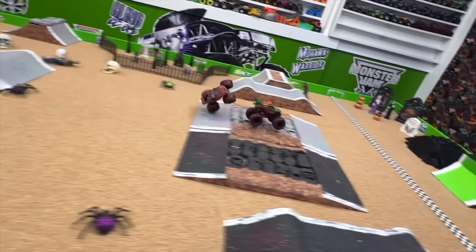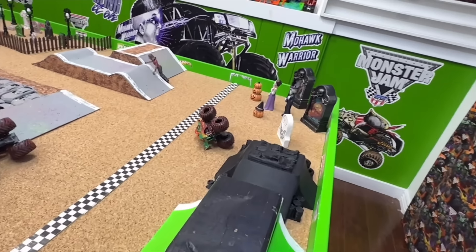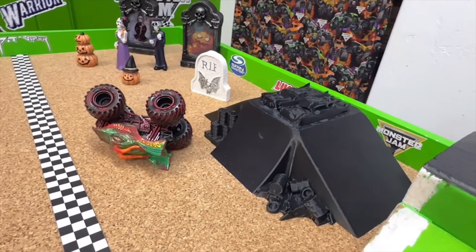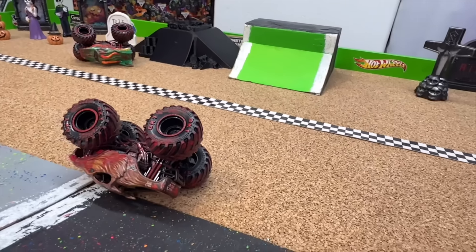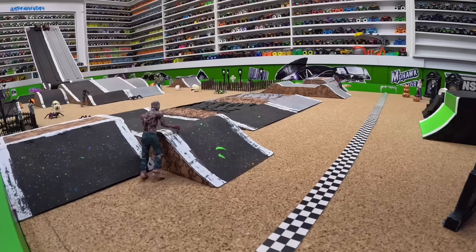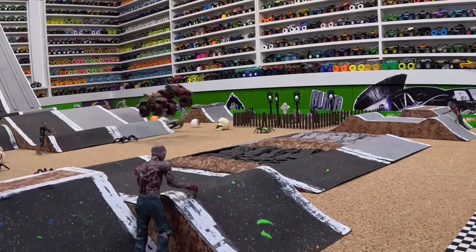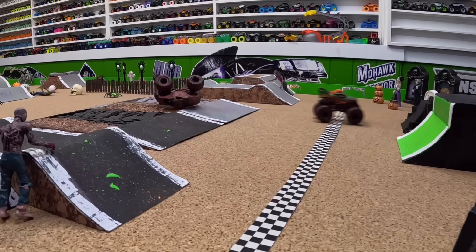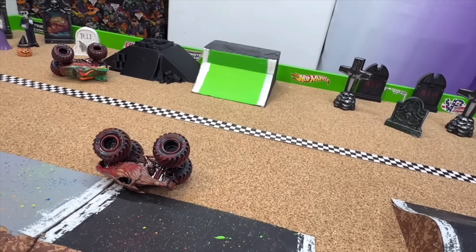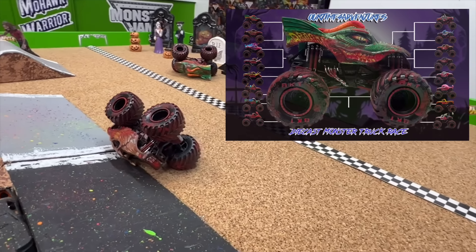Big air from both trucks, they're side by side on the second obstacle where Wolf's Head has problems and Dragon goes smooth over the crushed cars to take the win. Let's take another look from the track cam — coming down the ramp both trucks are side by side, Wolf's Head maybe ahead just a little bit, but the harder landing starts to flip off that second jump as Dragon goes smooth over the crushed cars for the win. It's Dragon taking the win in that one.